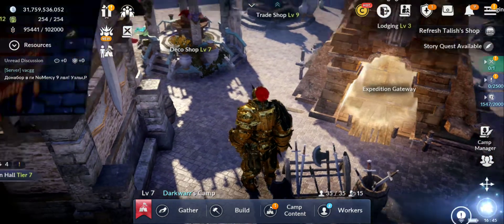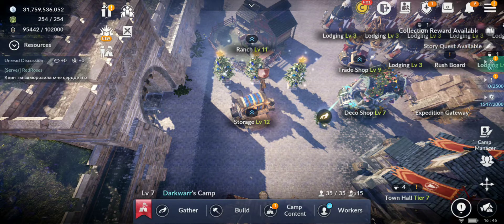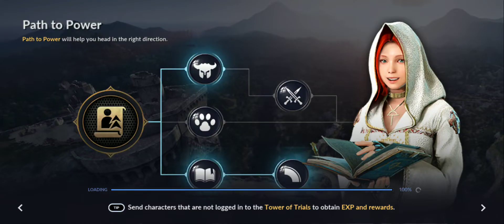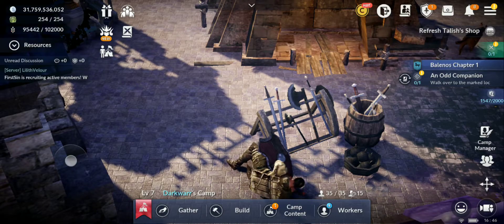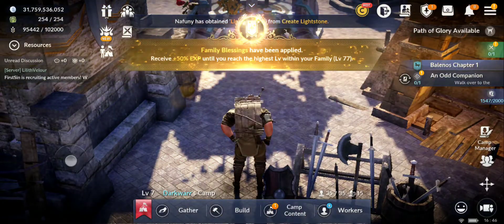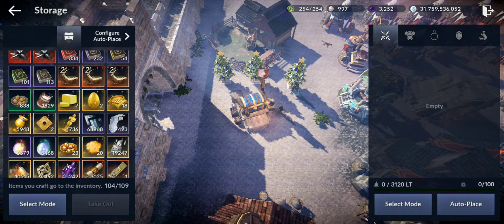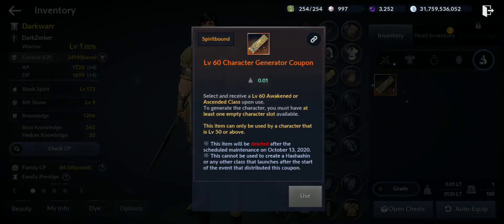Let's go and put this coupon so we can get the warrior to level 60 so we can awaken him. We're gonna do all the runs to see all the rewards that we can get, how many more rewards we can get. Okay, let's see how this works. Use this one before the update if you didn't use it - I almost forgot about it.